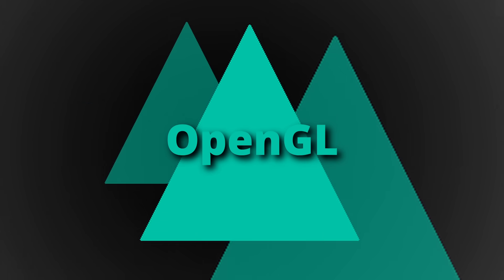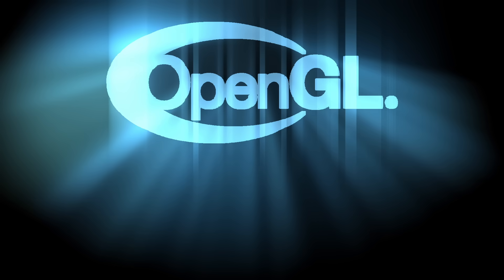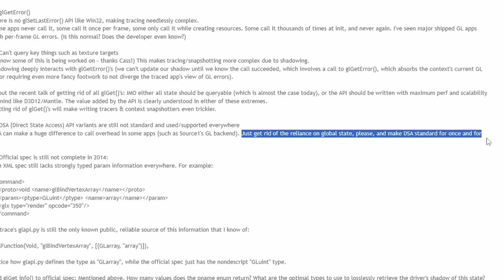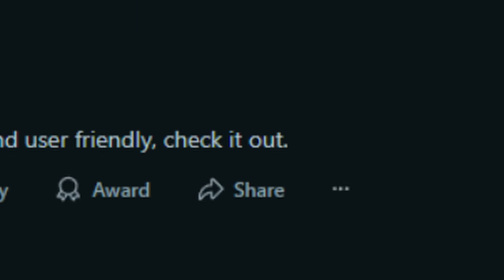Yes. OpenGL has been around since 1992 — it's the standard, cross-platform, minimal. It's perfect. In my opinion, it's the most outdated piece of trash I've ever encountered. It's old, old, and old. It uses state-machine programming, but the biggest thing is OpenGL does too much for you. I want more control. Vulkan is modern and user-friendly — check it out.